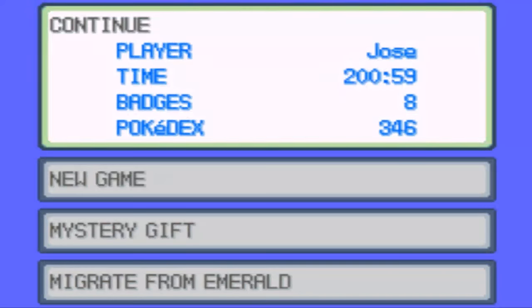Insert your copy of any Generation 3 game into your bottom slot, and insert your copy of any 4th Gen game in your top slot. Start up your DS and go to the main screen of Pokemon. You're going to go down and click on 'Migrate from' the said Pokemon game.